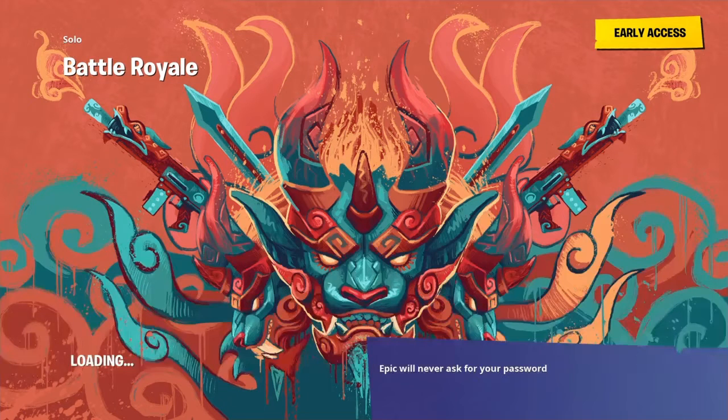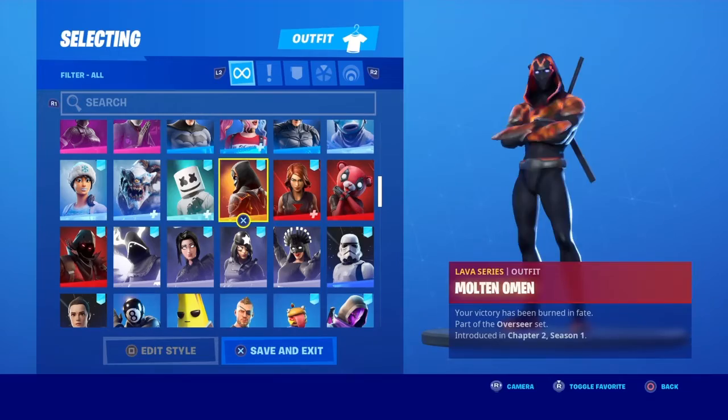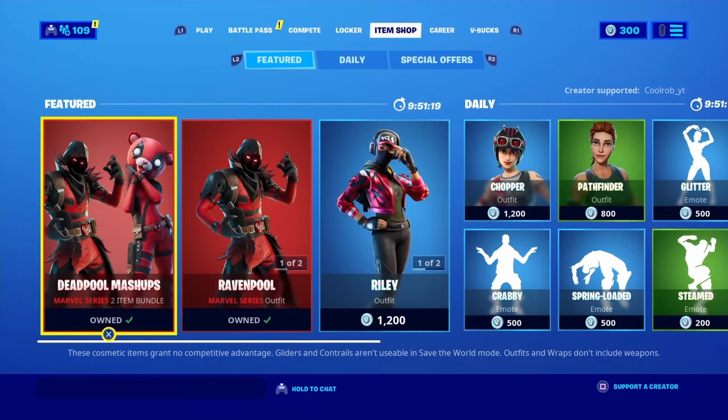All you gotta do is dance there and you got the challenge done, and you're gonna unlock the one without the mask. You can use this skin in Battle Royale and Save the World — it's up to you, your choice. You just go to your locker, look up Deadpool, and it shows you — we unlocked the Deadpool skin. Here's everything in the item shop guys.